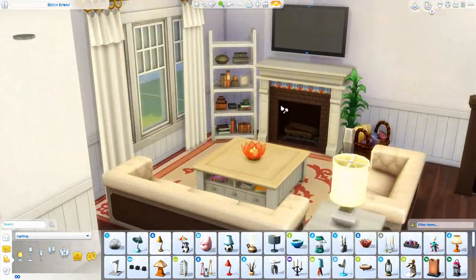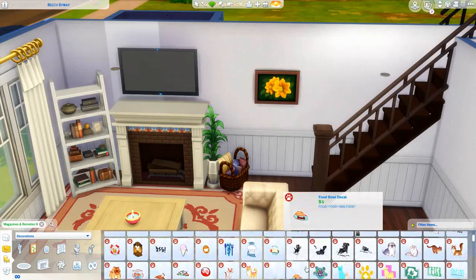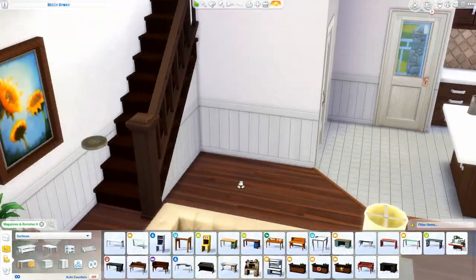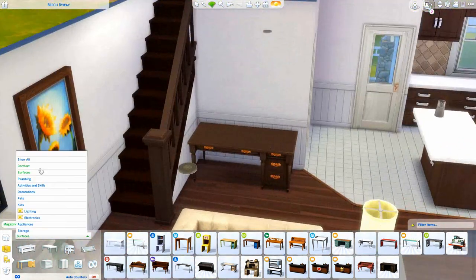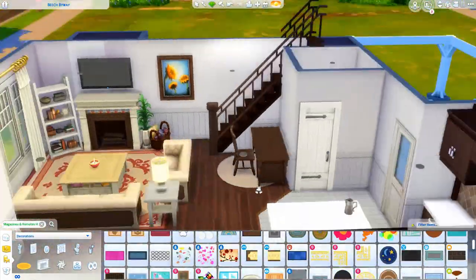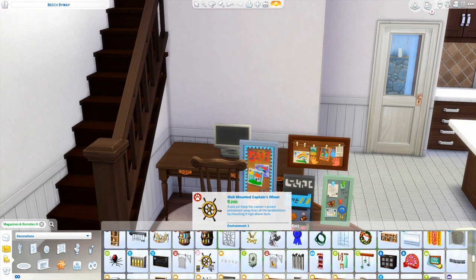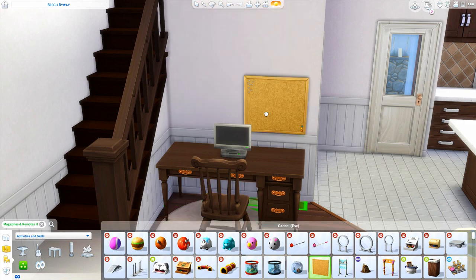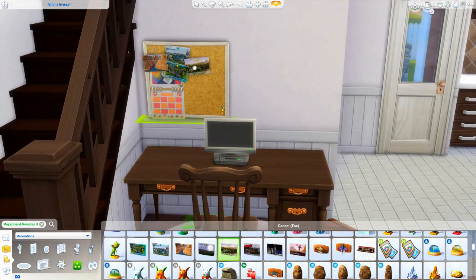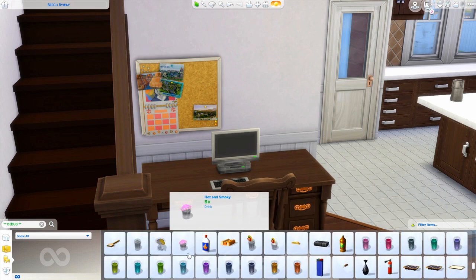The family I imagine living here is a young mom and dad. I furnished the upstairs bedroom for a male child and there's a toddler girl's room too. I imagine the dad works and the mom is a stay-at-home mom. So I wanted the house to look a little cluttered and lived-in, using a little more clutter than usual. When I watch other people clutter it looks so good, but when I try to do it myself I'm like, why doesn't it look good when I do it?